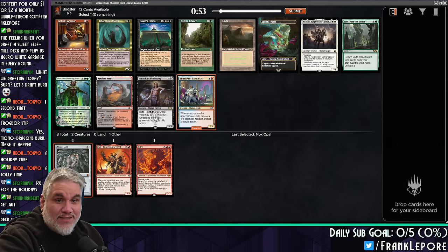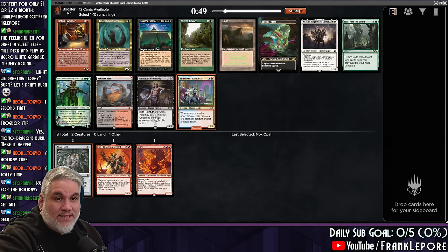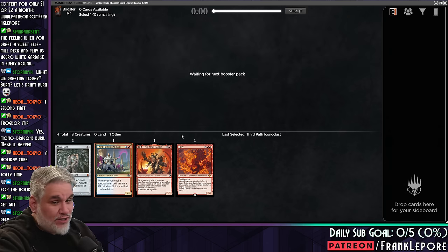Third Path Iconoclast seems very good — it makes little guys, it works well with Mox Opal, it makes artifacts. Goblin Engineer is another consideration, just because it's a red guy that works with artifacts, but I think we're going to try this Third Path.